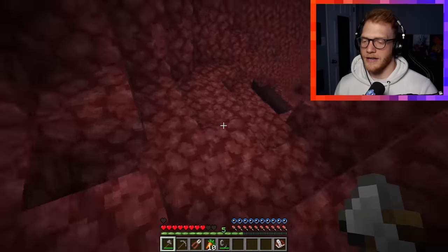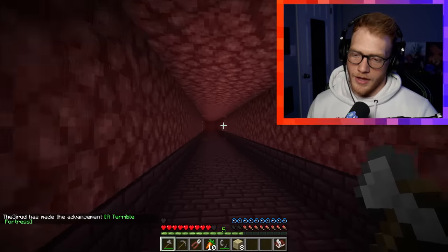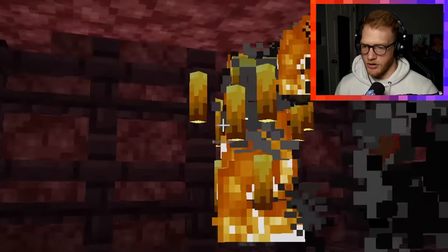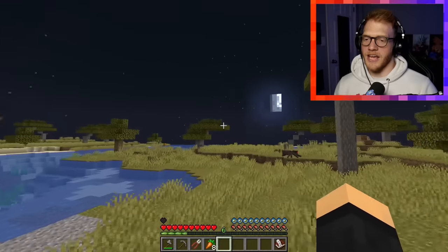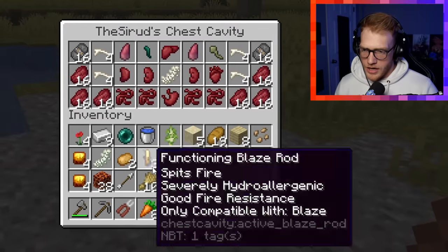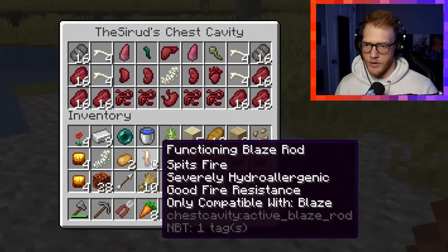We found another fortress. Now all we have to do is find a blaze, hurt the blaze, go inside his body, and steal his blaze rod. I see one — I hear one. Here it is. Let's hurt it — we want to get inside of it. I'm just gonna take everything from inside of you, buddy. All right, let's get out of here before we die. And just like that, we are out of that stupid nether. I hate that place — it's so scary every single time. Let's try to add some of these functioning blaze rods to our body. I'm all the mobs put into one.